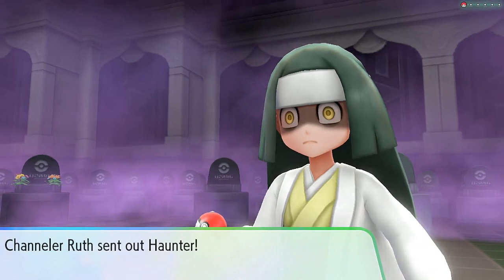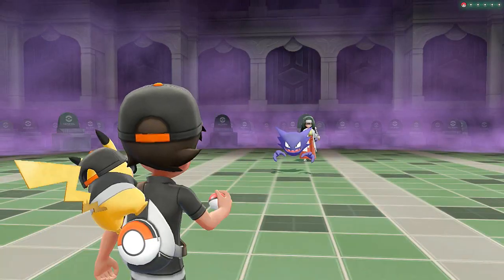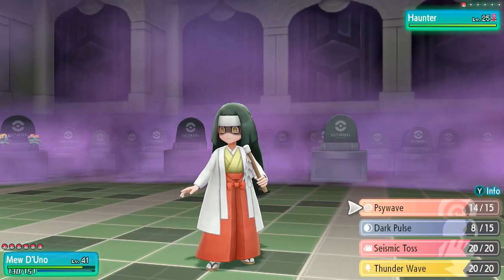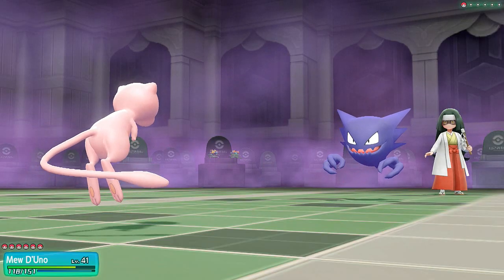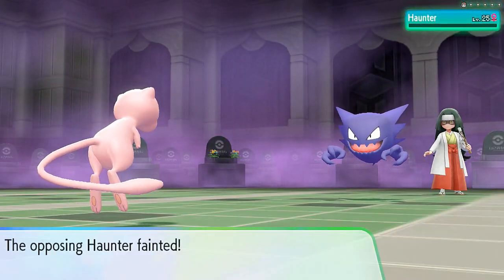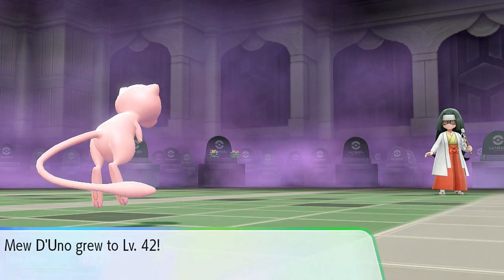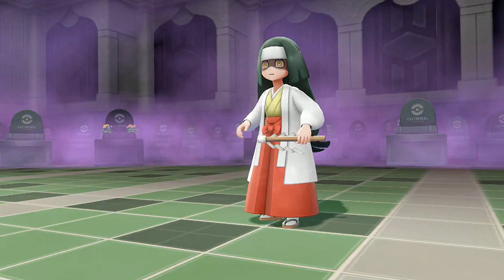Chandler Ruth would like to battle — coming with her Haunter — and here I am sitting pretty with a very nice Mew that I got from a Pokeball not so long ago. Dark Pulse, but of course they're going to use Sucker Punch to beat me. Dark Pulse does its thing. Oh my god — Mew de Uno grows to level 42! Pretty good Pokemon, very very good Pokemon.